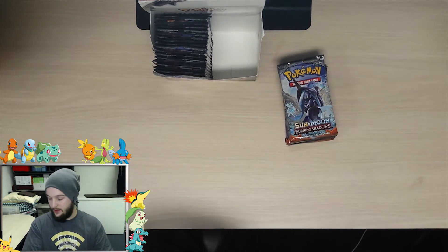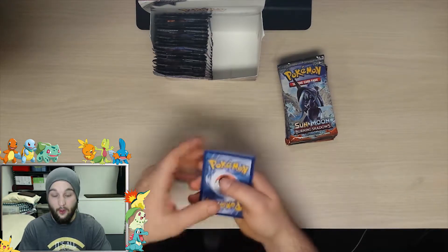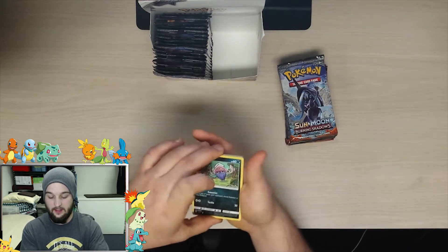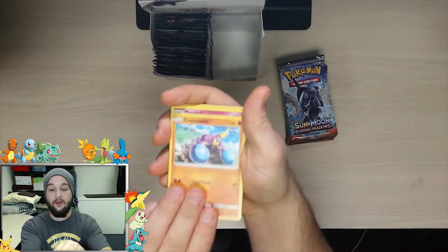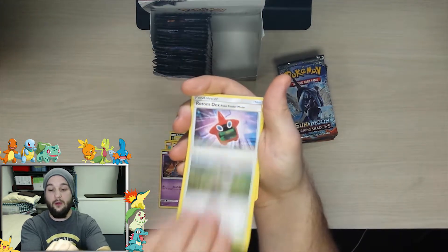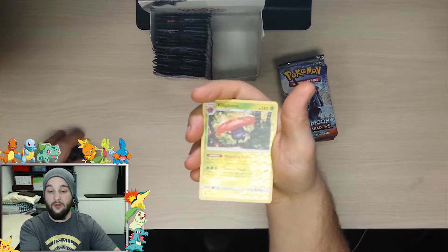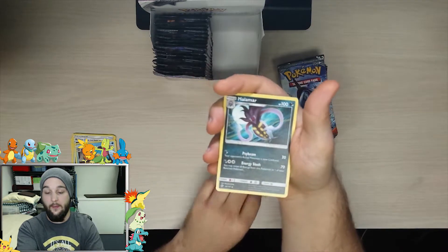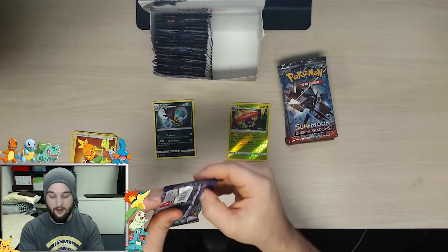Let's jump right into this booster box opening. I like to do the three and three, just because that's what I'm used to with this set. We got an Inkay, Stufful, Crabrawler, Morelull, Sandygast, Potown, Rotom Dex, Semiporass, a reverse holo Vileplume — I like that one, I don't think I have that one yet. The rare is Malamar, regular rare.